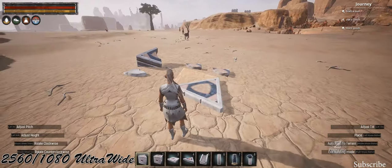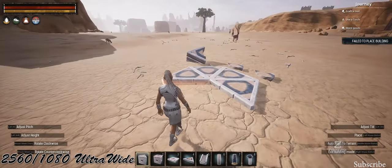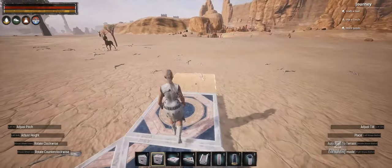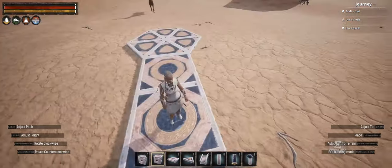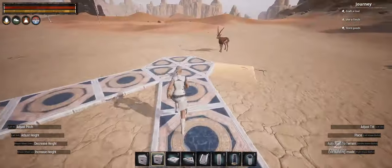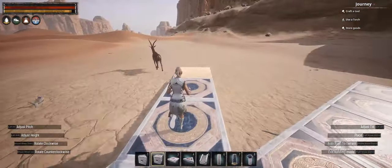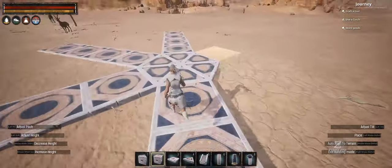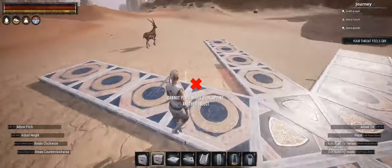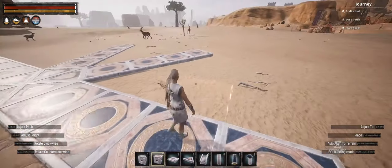Alright, so we're going to start with a circle. Every good mat room starts with a really nice circle and you just do that with the square pieces. Then you get the foundations and come out — we are going to go four out. Better to be more than less. So you're just going to do that to every edge of these triangles. On the flat edge of the triangle, just run a square out there, four of them.